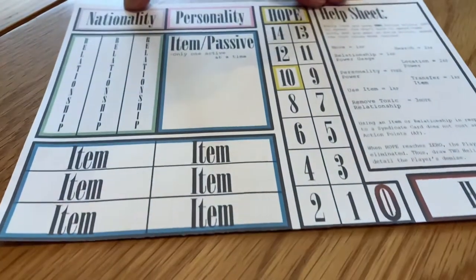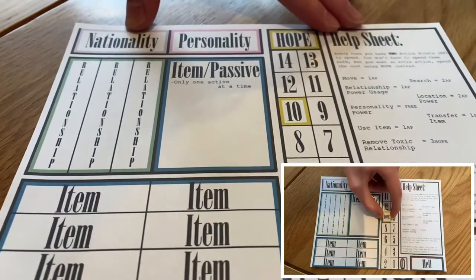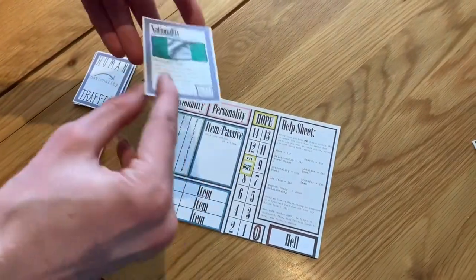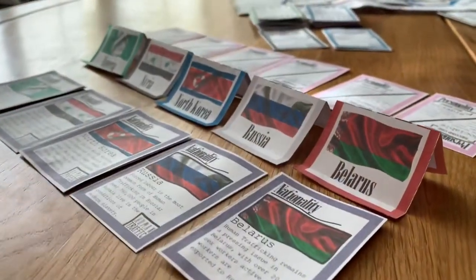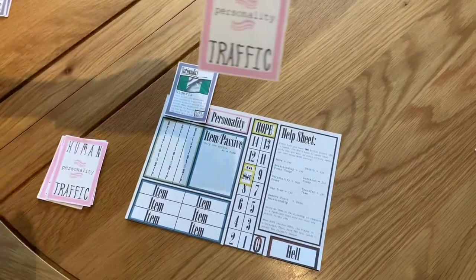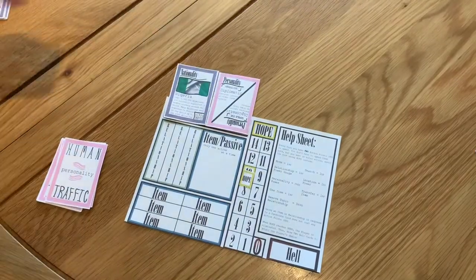Next, give each player a help sheet and a yellow hope token located on the tenth square. Then give each player a nationality card, placing it on the help sheet. These cards will give the player which colour to use later on in the game. Each player should also receive a personality card, giving a special ability for the player to use.